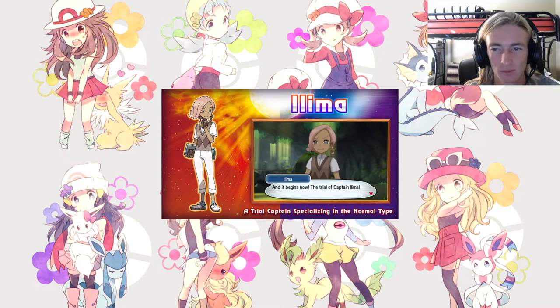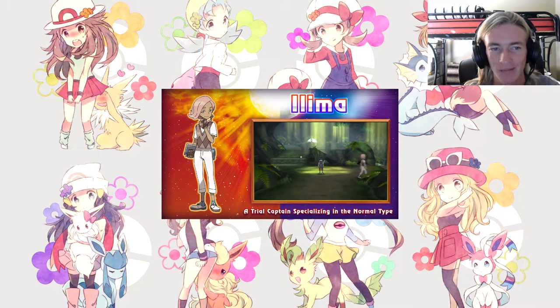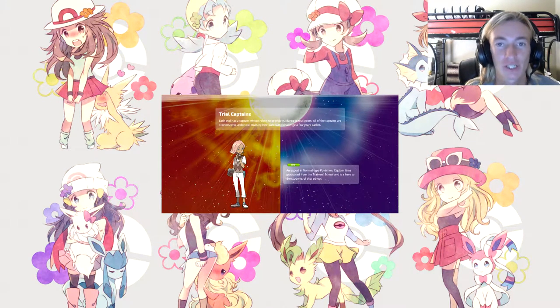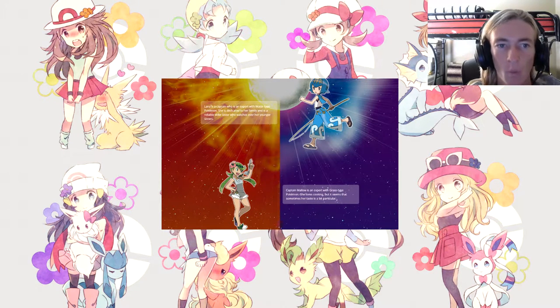Ilima — Trial Captain specializing in Normal type. Each trial has a captain whose role is to provide guidance to trial-goers. All captains are trainers who undertook trials in their own island challenge a few years earlier. Captain Ilima graduated from the trainer school and is a hero to the students of that school. Lana is a captain who is an expert in Water type Pokémon, dedicated to her family and a reliable older sister who watches over her younger sisters.